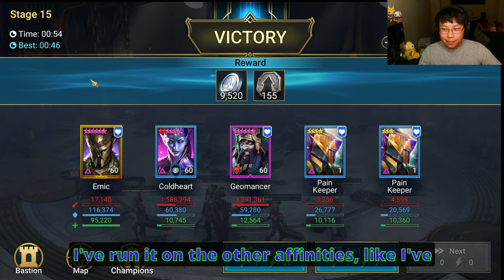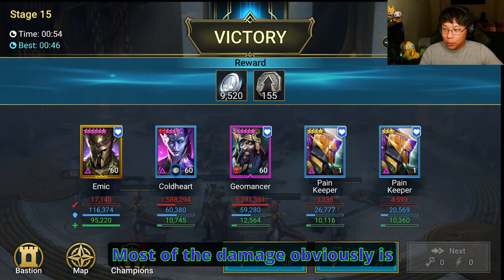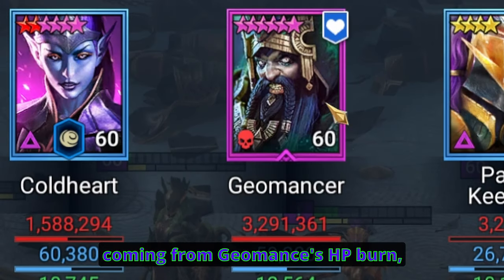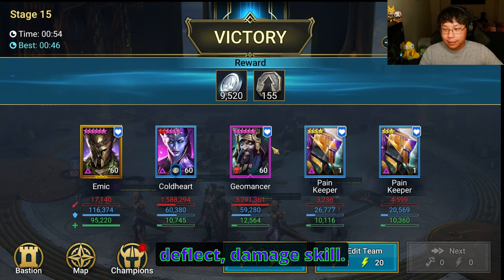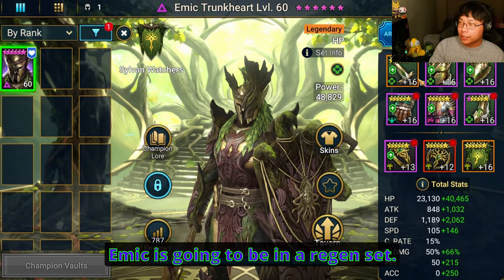I run it on the other affinities like I've mentioned and there have been no issues. Most of the damage obviously is coming from Geomancer's HP burn deflect damage skill. We'll go over everybody. Here we have Emek — Emek is going to be in a regen set.